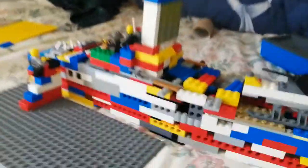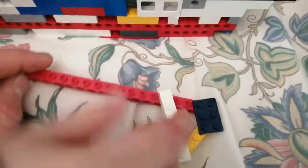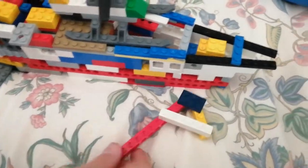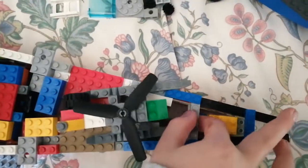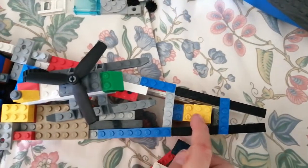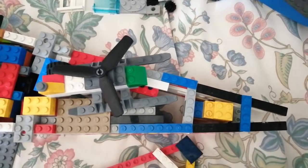Here is Artos's ship. Artos, can you tell us about the ship and how you created this pointed bow at the front? So it's really this kind of design — it's a very simple design. You can see this part here which is actually a stopper that stops it from bending away.